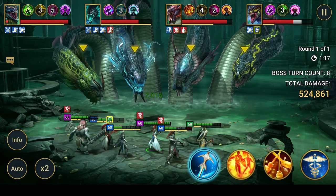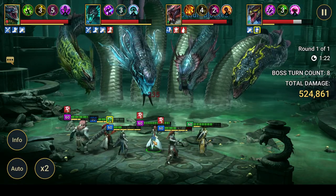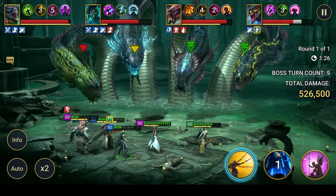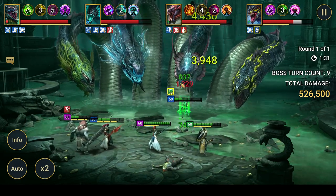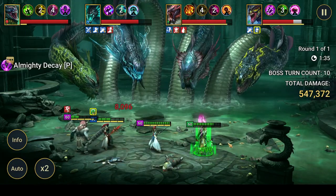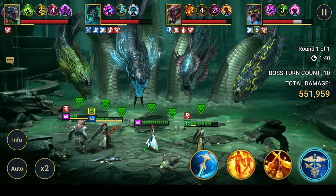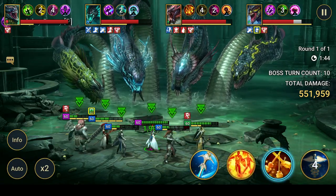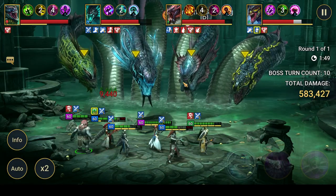If you don't have Arbiter yet and you're trying to do this a little sooner, you could use Jamarsa — she could probably work in the same position, though that would of course require you to do the referral accounts. As you'll see, once they're dead Arbiter revives followed by her heal and turn meter boost, and then just get back to nuking.